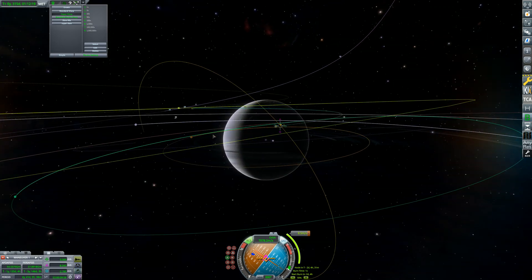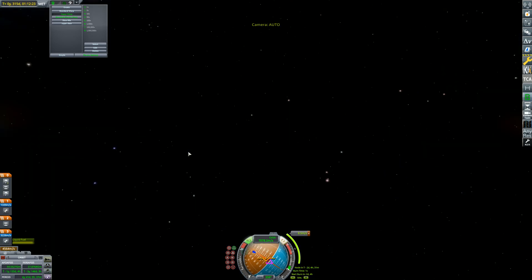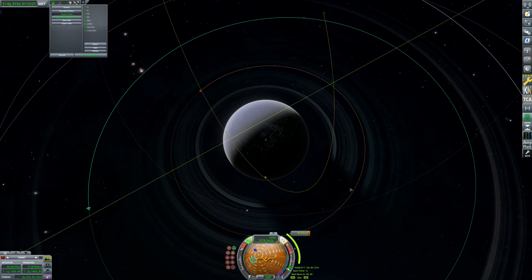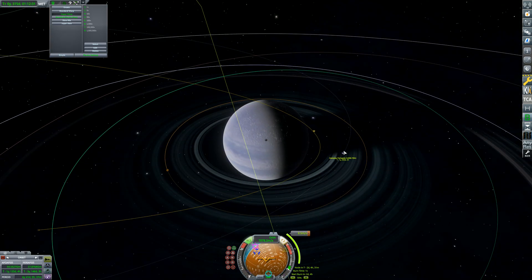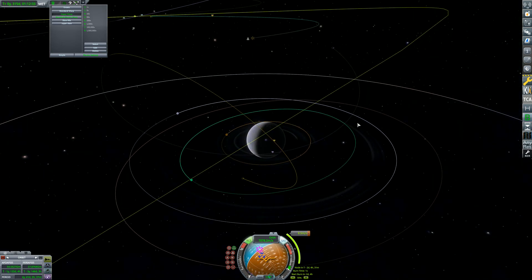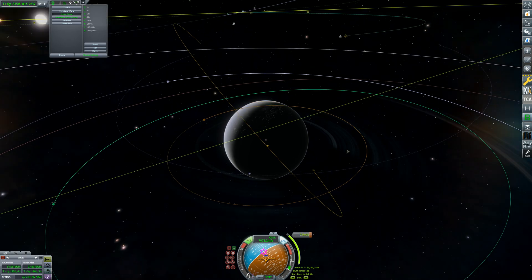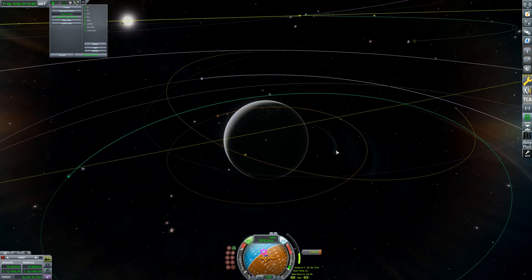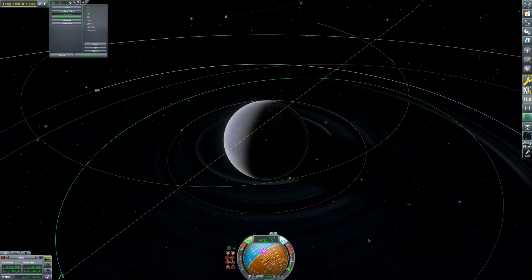I found a way to fix the inclination — the maneuver is going to cost us 8.5 meters per second, which is barely anything, and it should get us into a fairly good flyby of Gateway. When I get into its sphere of influence I'm going to slow down a little bit more just to get a closer periapsis to Gateway. Might as well do the maneuver now — there we go, maneuver's done, matched it pretty much exactly.